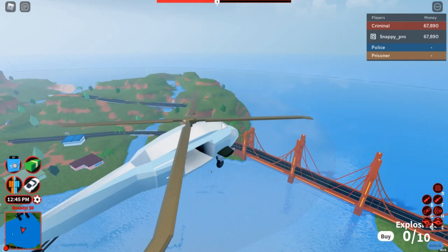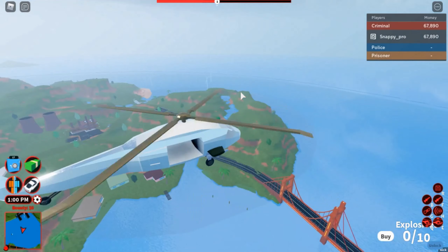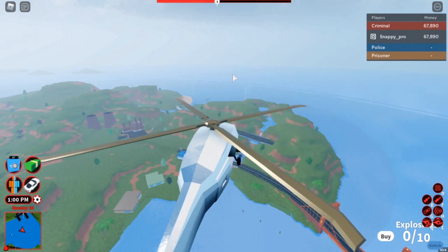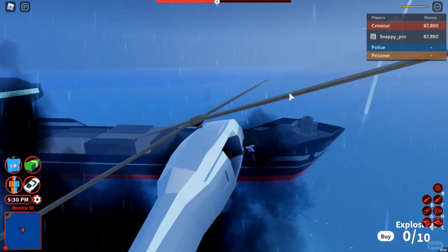I would recommend flying quite high because if you don't have the boss game pass then you won't know when the boat comes in. You want to look over here and you should see the boat coming in from there. Once the cargo boat is coming onto the map, you want to get the rope out.